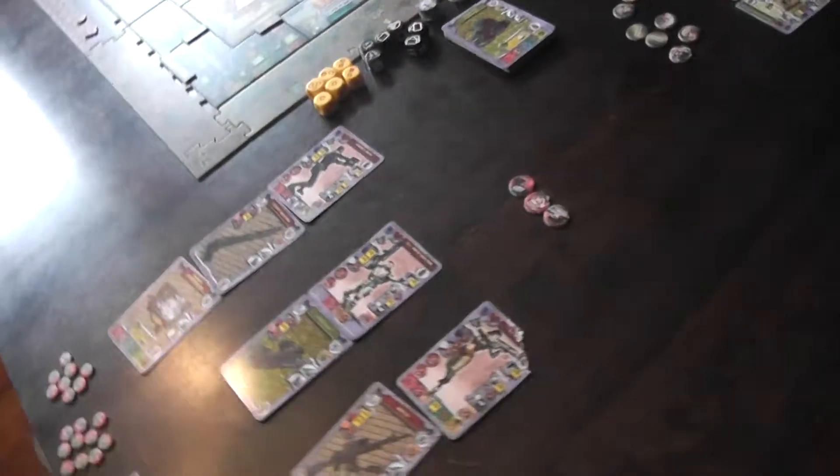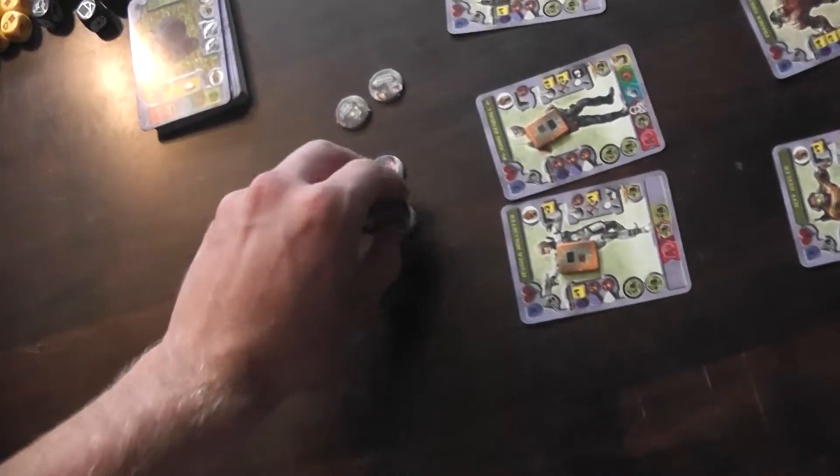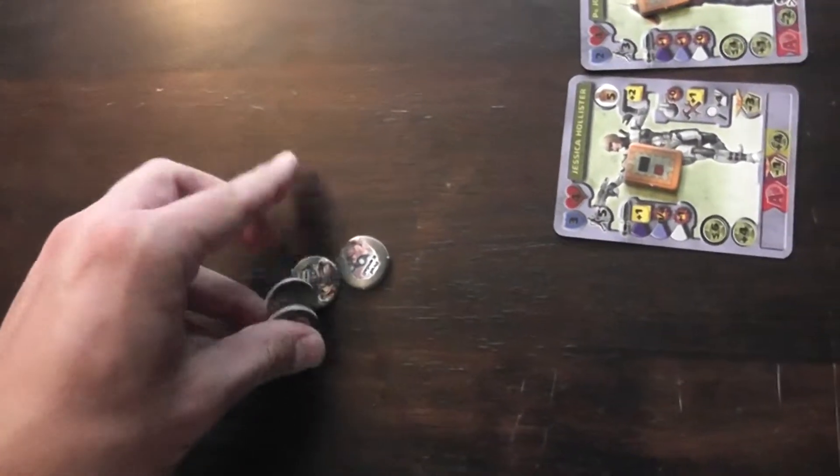So the two new things introduced are character iconography, which isn't a big leap from before, and the radio scrambler, which is a bit more complex. Norad starts with initiative, and I'll start right away with an example of character iconography.